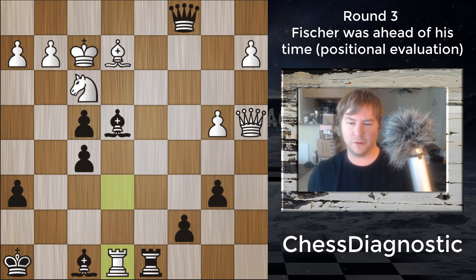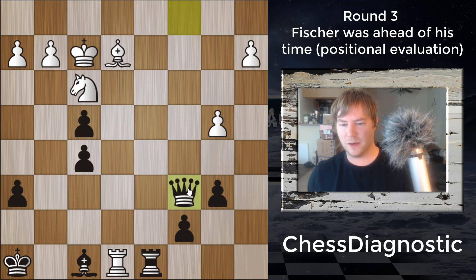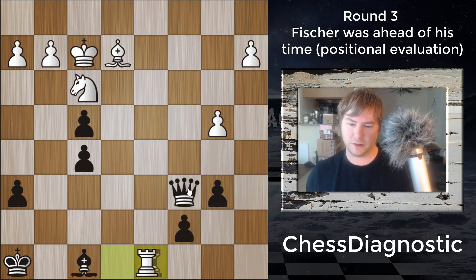We see Rook to E8, basically blundering the Queen with a fork. You can see even the world's top grandmasters make mistakes in basic tactics when they're under pressure. And that's what Bobby Fischer was expert at — putting tons of pressure on his opponents in a very simple and logical way until they just broke. After the Queen takes, this game is basically over. Rook takes, and now Black just starts consolidating.